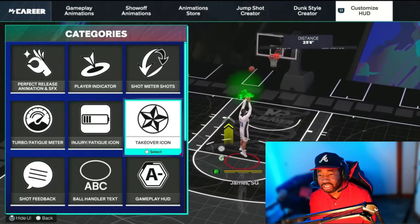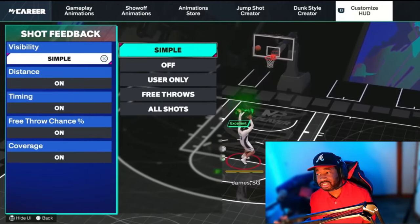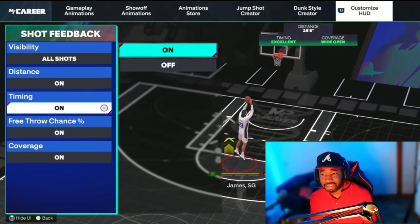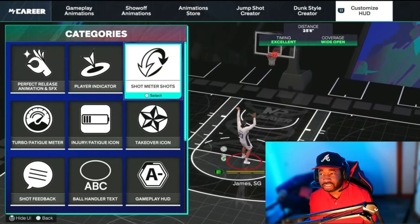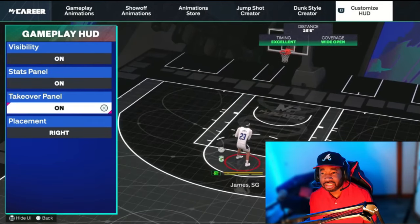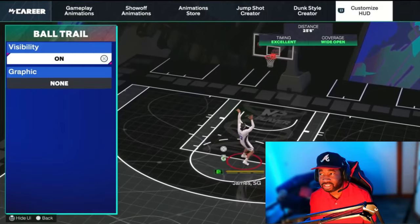Shot Feedback — I like mine on All Shots so I can see if I'm pressured, the distance of the shot, and the timing — slightly early or slightly late. You can set it to Free Throws only, off, or Simple, but I want to see full coverage. I also keep Free Throw Chance on. Make sure to turn the shot meter back off before leaving. HUD Visibility — always keep this on. Keep the Takeover Panel on as well. Play notifications and sub-notifications I just leave all on.